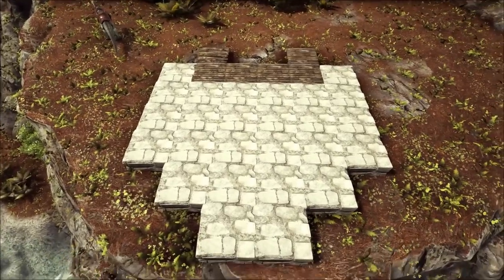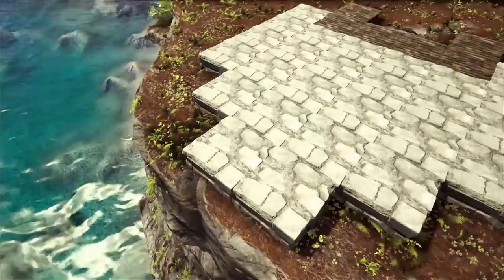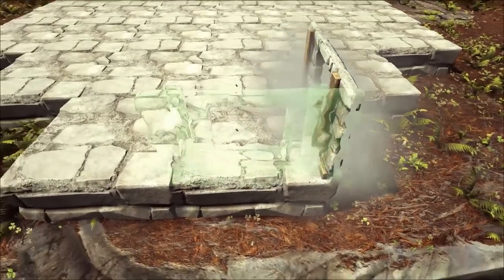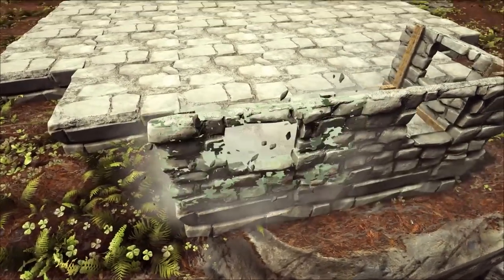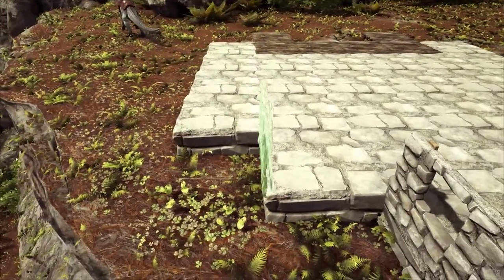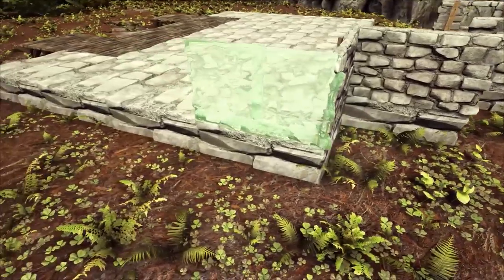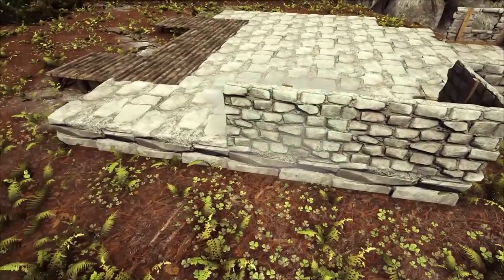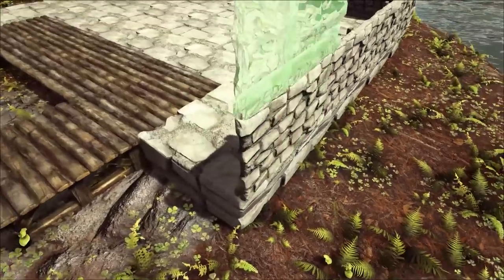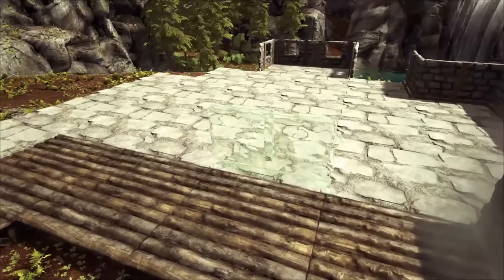Alright, now we dive into the first floor. For this step, you are going to need stone window frames and stone walls. We're going to do 4 stone window frames in a U-shape around these first 2 foundations we placed, like so. And then you're going to grab walls. You're going to leave a space right here, and then you're going to encircle basically the entire build. We'll leave one spot at the back for a back door.